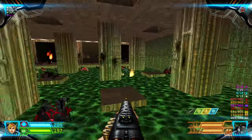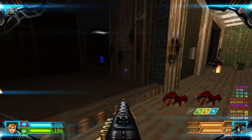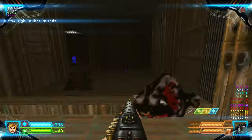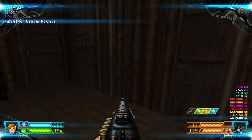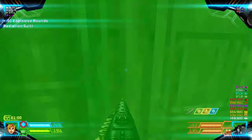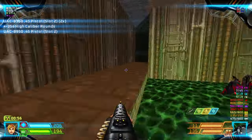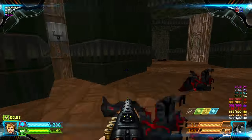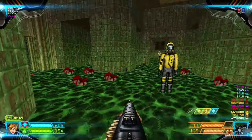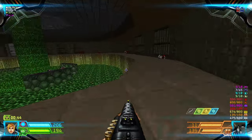There's a Pain Elemental over there that needs to die. Okay, grab the Blue Key, then lower this for another Rad Suit so that we can traverse into the Nukage. Going through here, going back here.